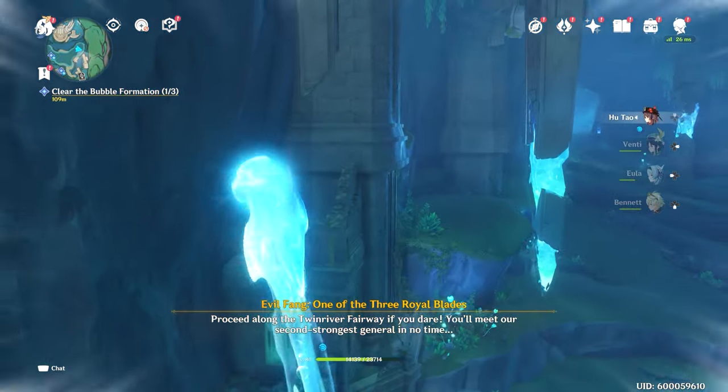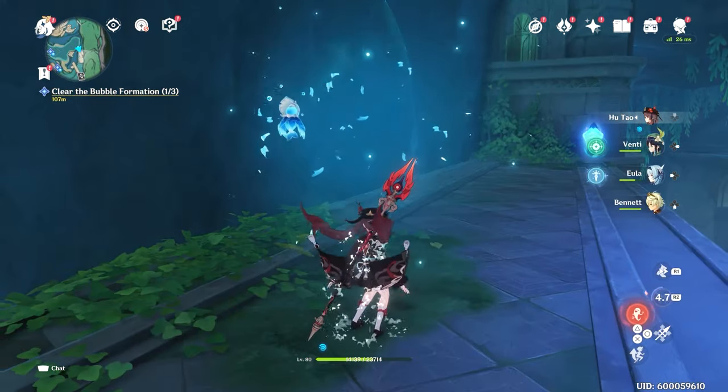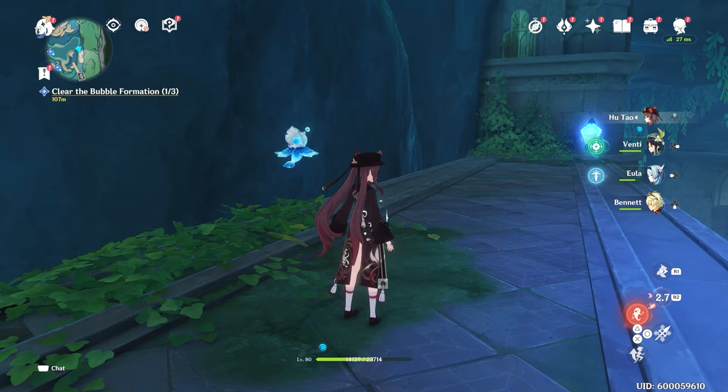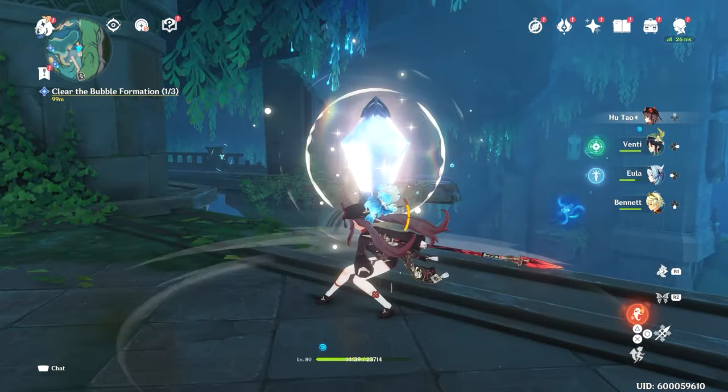From there, after you beat the little mini boss thing, take the water portal up which will lead you to another crystal, and we're going to do the same exact thing — hit the crystal and then follow it all the way to the hydro thing and disable it.